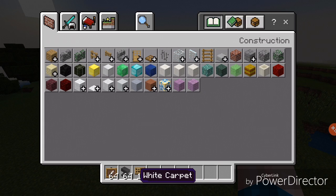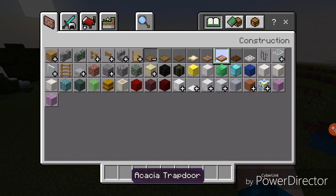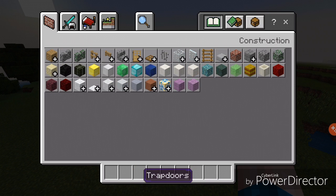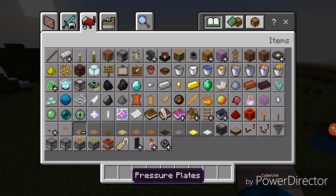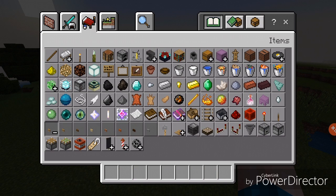This is what I mean by the wood update — we have all those different types of trapdoors, and we have all the different pressure plates and stuff like that.